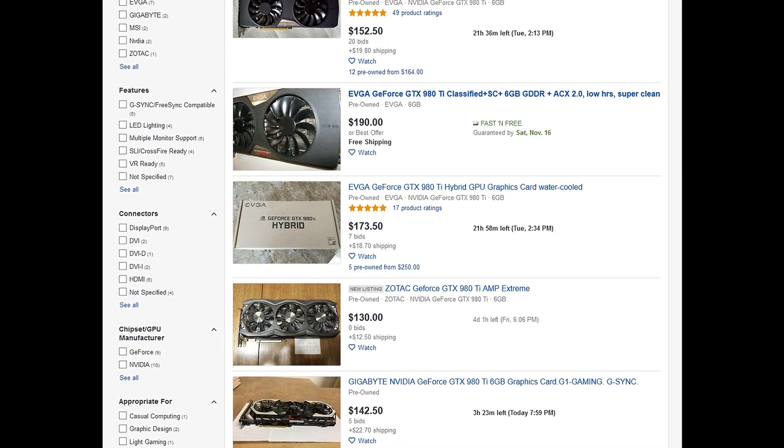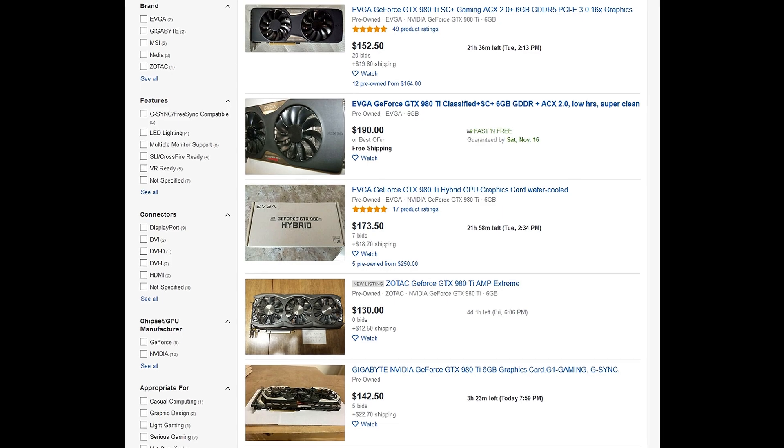So I said maybe I could look at something used. Sure enough, right smack dab between the 1660 and 1660 Ti was the GTX 980 Ti. This card is old school, but it still has really great performance. I was able to buy this 980 Ti — the Gigabyte with the Windforce G1 Gaming — for under $200 even after shipping. That is a deal to basically get GTX 1660 to 1660 Ti levels of performance but pay about $100 less for it.